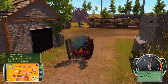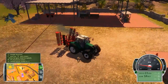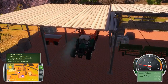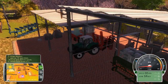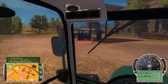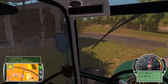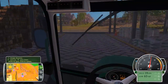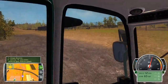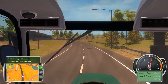We just about got this cultivating done. Now we're done. Let's double check and make sure — area cultivated: 100%. Excellent. Let's go dump this cultivator off and fold it up.